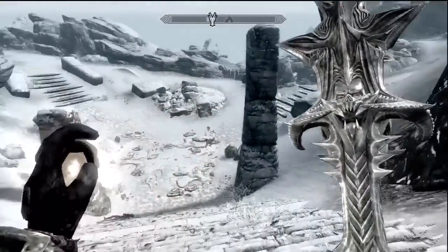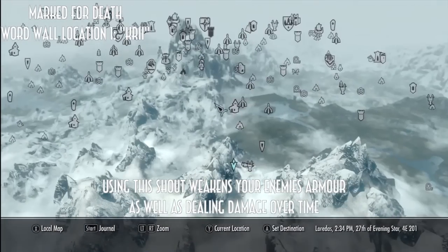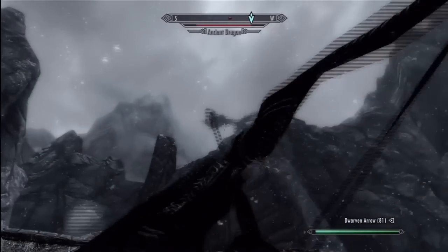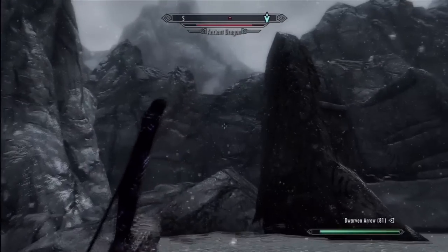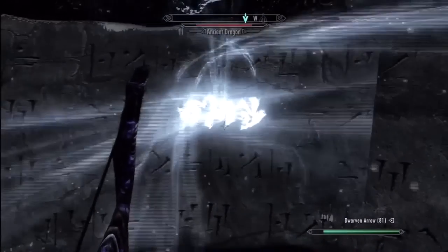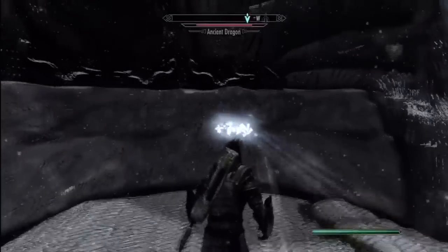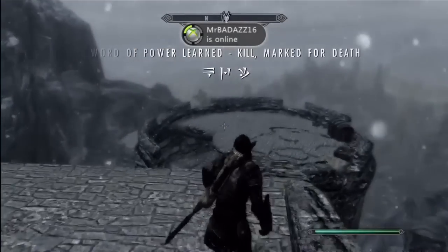Last but not least, Marked for Death is located at Autumnwatch Tower. There are no major cities nearby - the closest landmark is Throat of the World; it's south of there. I was fighting an ancient dragon and apparently he got scared and fled, leaving me at the word wall. I wasn't sure if I could get the word without killing the dragon first, but right there I did get it - Marked for Death.